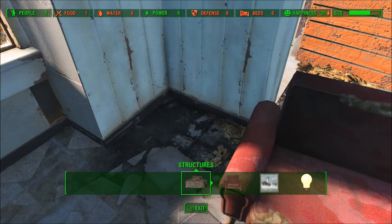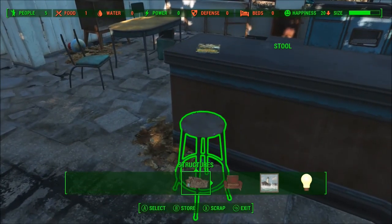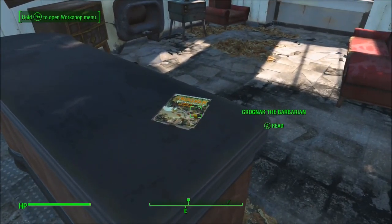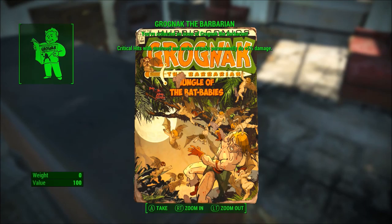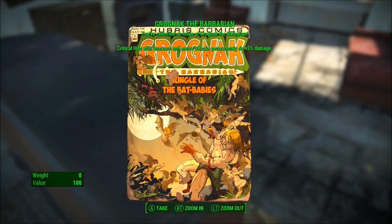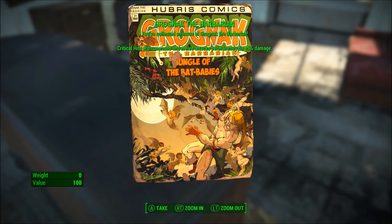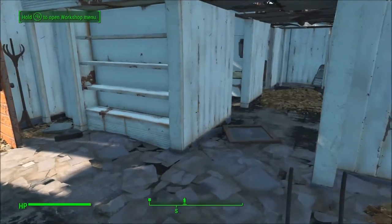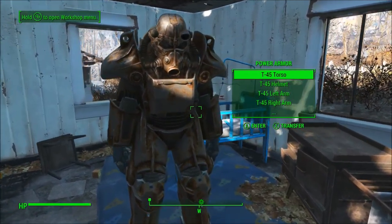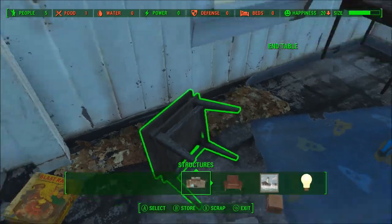Table lamp. Let's leave the couch for the time being, at least until we can get a better one. Critical hits with unarmed and melee attacks permanently do five plus damage. Jungle of the Bat Babies. And that's where I put my power armor — I forgot. Let's break down some of the things around it.